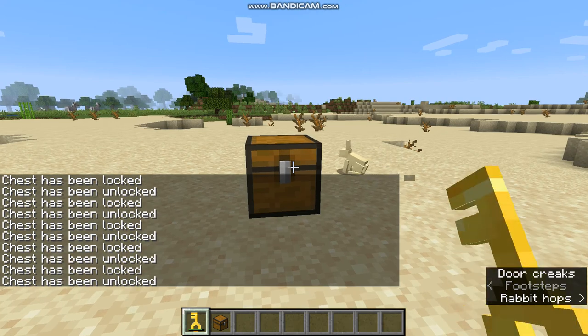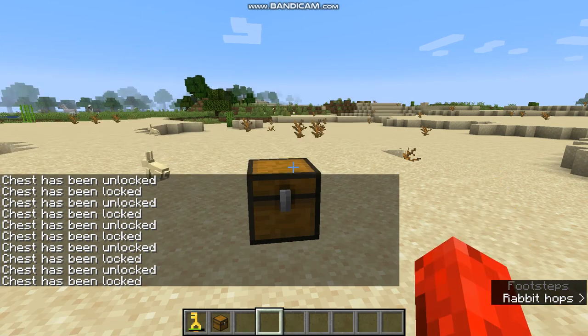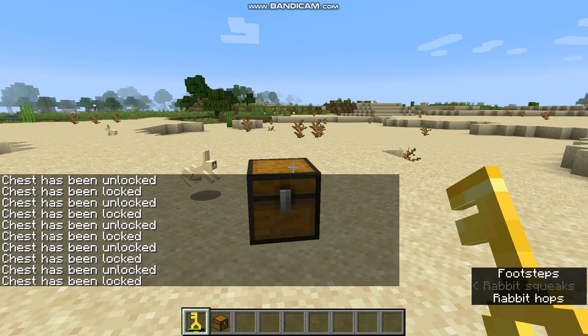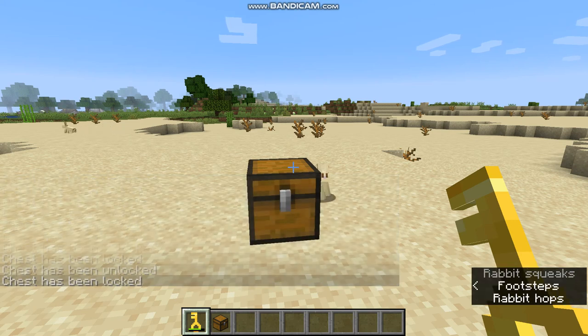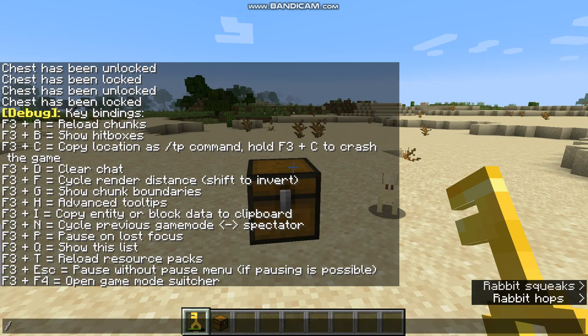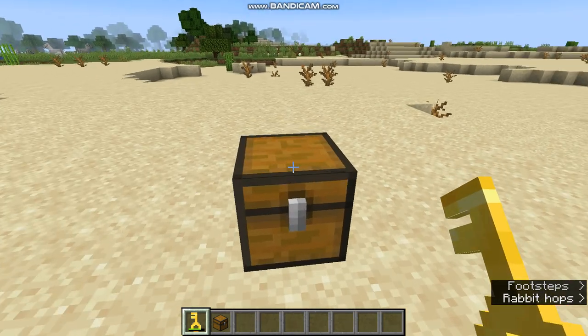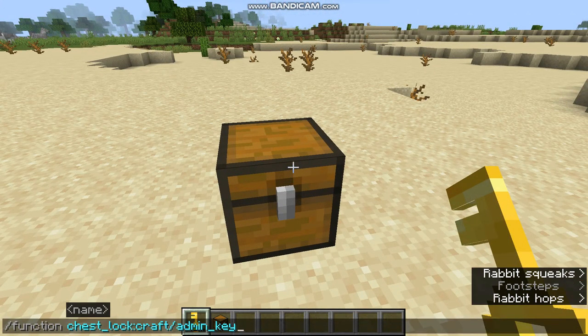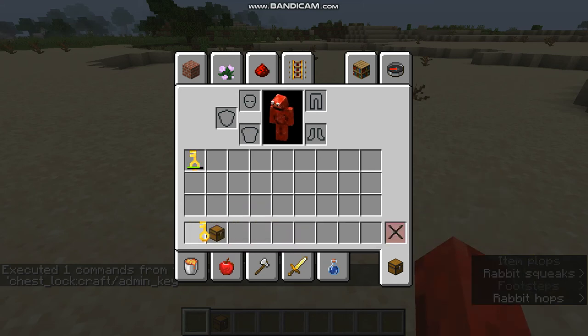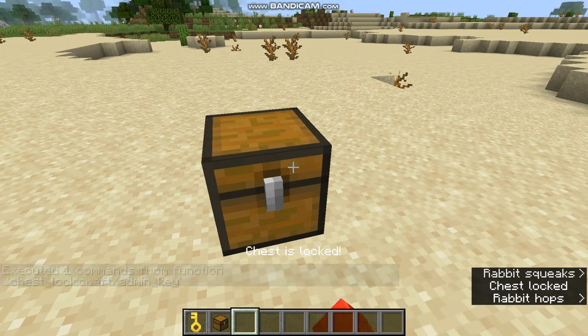It also uses durability even in creative, which is pretty cool. And it uses up a lot of your chat. I think it's F3 — I forget which one it was.